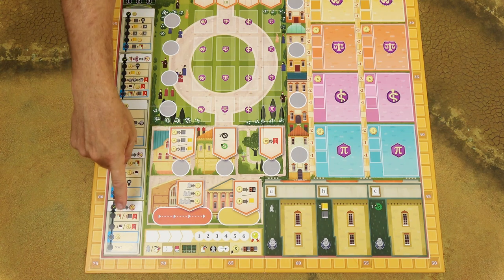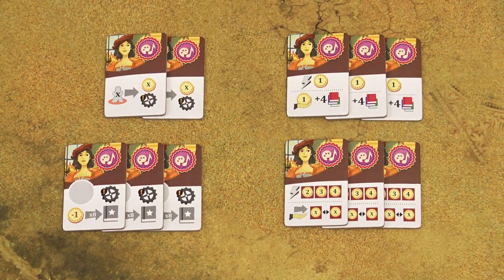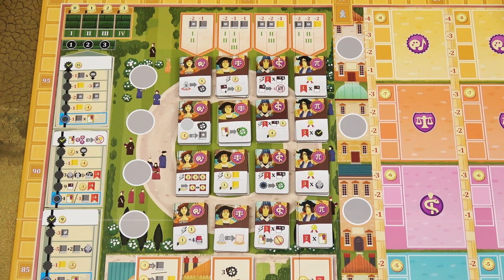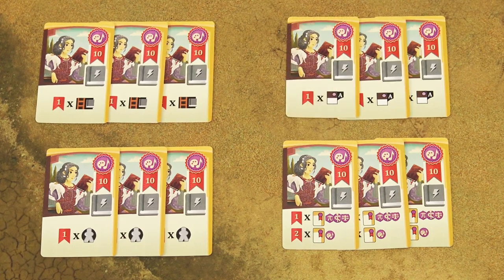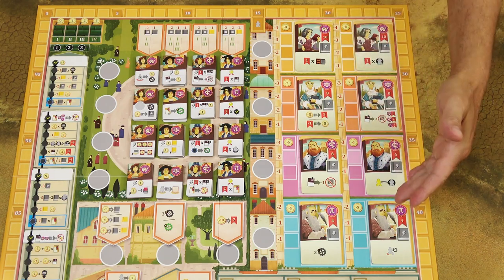Those five research cards will form the research track. Sort the student tiles by their front side and create stacks of three identical tiles — and only two identical tiles in a two and three-player game — and place them in random order on one of the spaces in the campus with the corresponding faculty symbol. Then take the professor cards and again create stacks of three identical cards, or only two in a two and three-player game. Randomly choose two of those stacks and place them face up on the corresponding spaces of the academy. Repeat the process for all faculties.